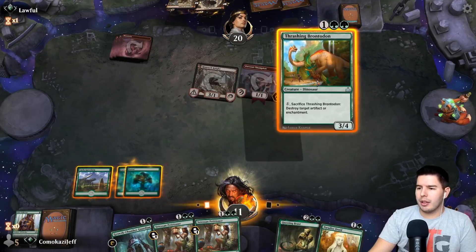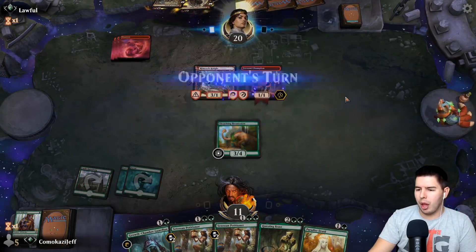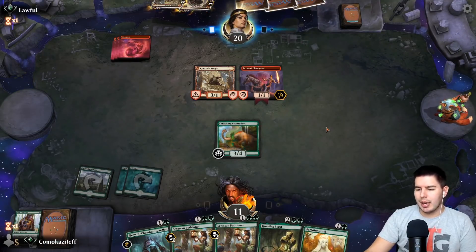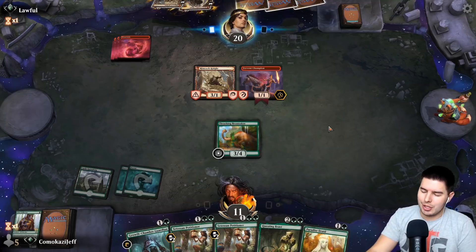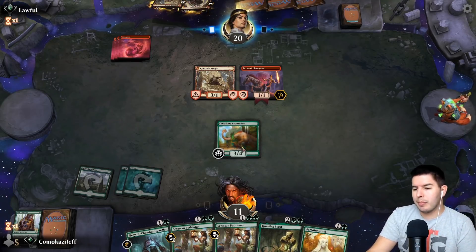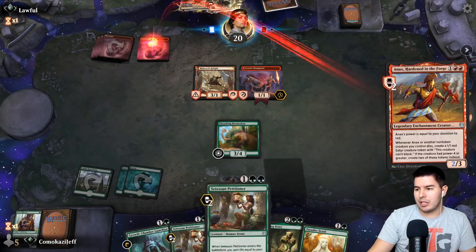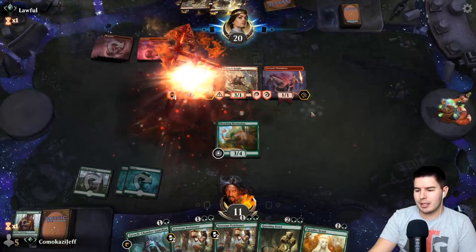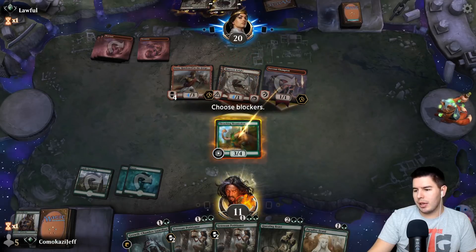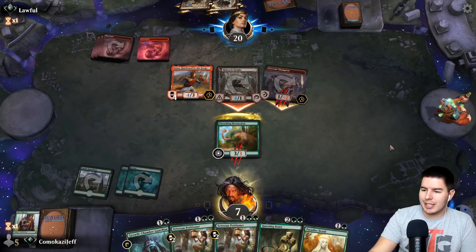Thrashing Brontodon — now we have a really good blocker. Opponent's gonna start doing crazy things. What we need next turn is just lands. If we can get out Questing Beast, hold up a little more defense, and then play out Petitioners after that. There's Anax which can block our Questing Beast. All their pumps going — man, taking a ton of damage, down to seven.